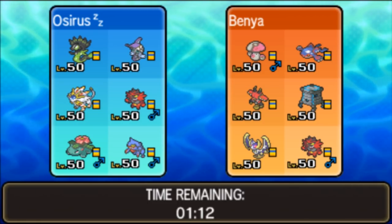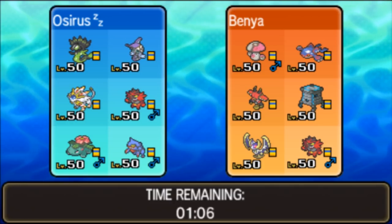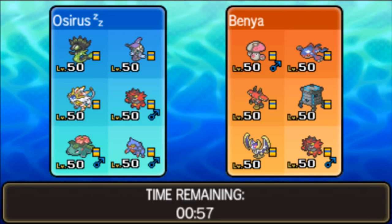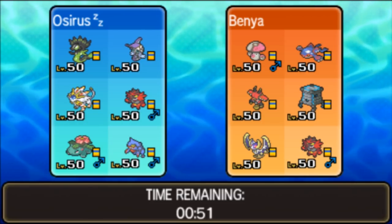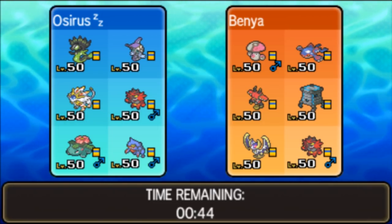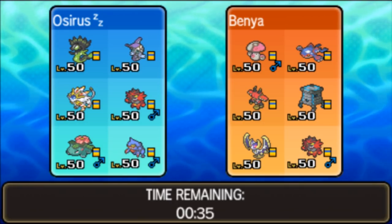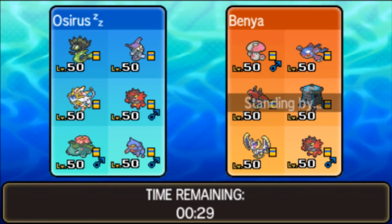We've gone up against Benya as our second opponent today with Amoonguss, Kyogre, Tapu Bulu, Stakataka, Lunala, and Incineroar. A nice combination between Lunala and Kyogre - probably a bit underutilized. This is going to be a tough matchup because Lunala puts on a lot of pressure on our Solgaleo. I think bringing Toxicroak is a very good call here, especially for the Tapu Bulu, Kyogre, Stakataka, and even Incineroar. And the Lunala if we can break that Shadow Shield. I'm going to lead off with Incineroar.